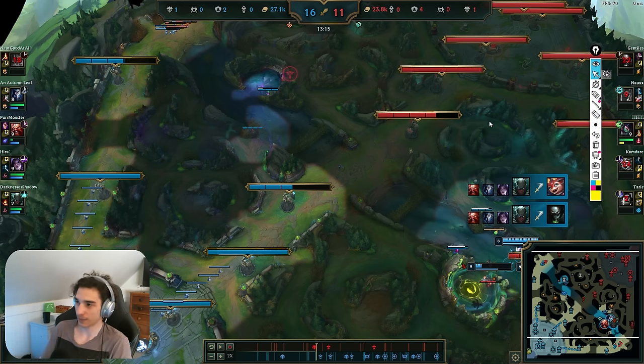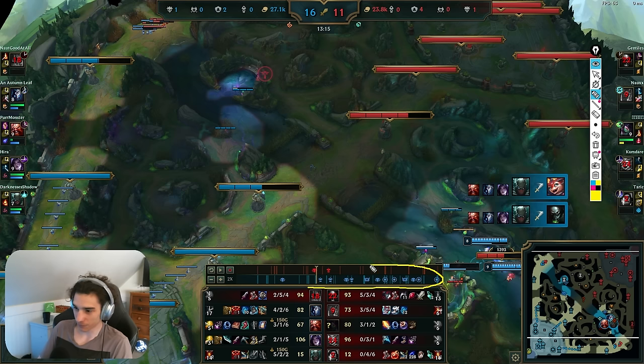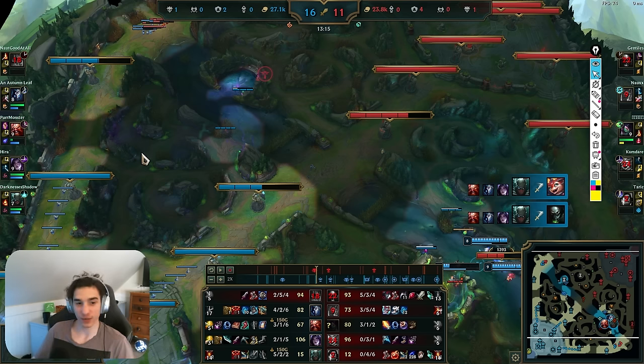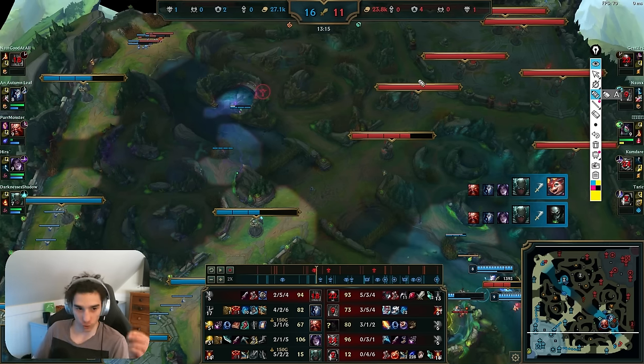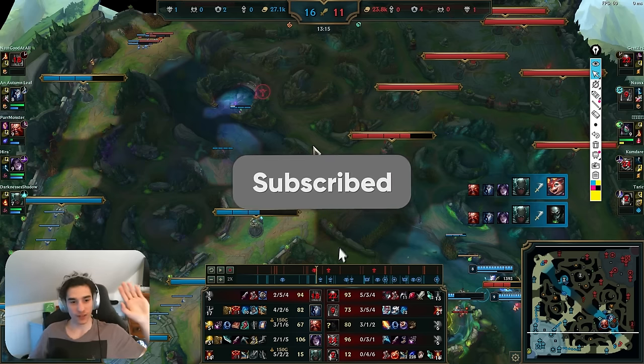I end up doing about 50k damage in this game, even out-damaging the hyper-fed 400-stack Smolder. From a good jungling perspective, it's not super important to watch the rest because it's pretty basic — we just get everything for the rest of the game. There are plenty of videos on my channel about how to snowball. When you are ahead, the number one most important thing for you to do is take the enemy jungler's camps. That is the magnum opus of jungle snowballing — just take the camps. I hope you learned something, have a good day.